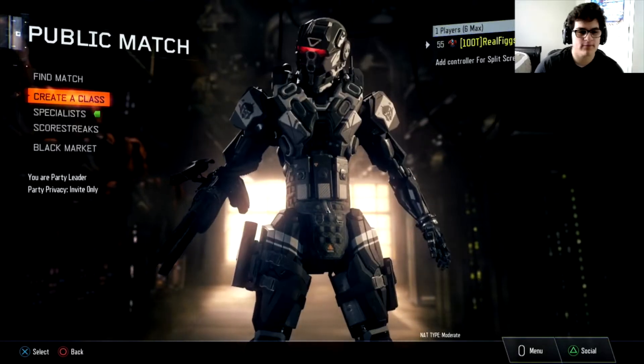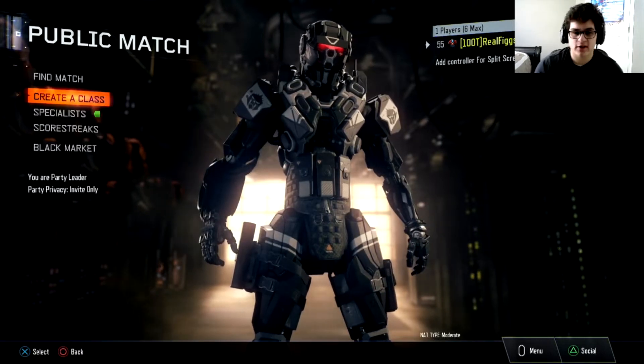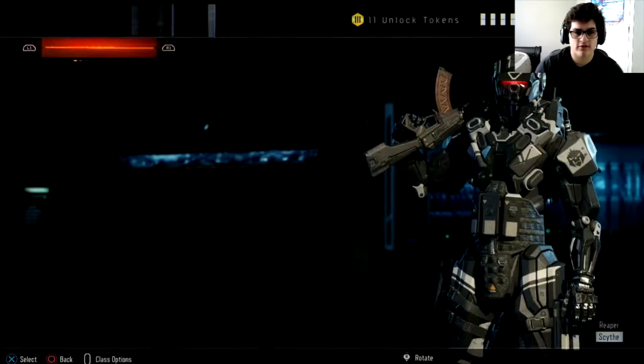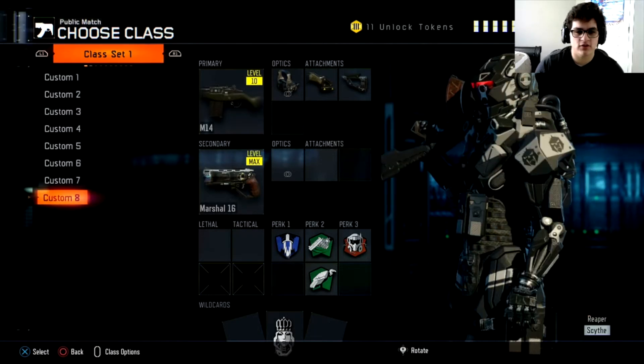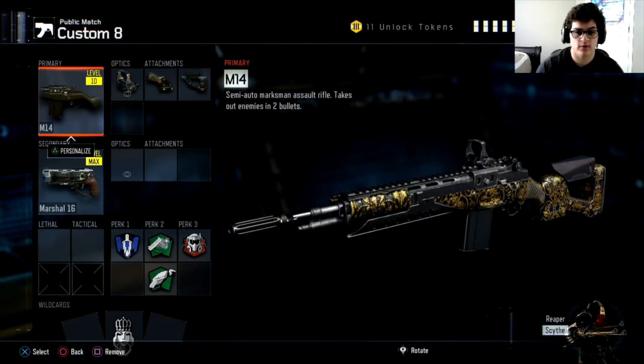Ever since they made Black Ops 3 free, a lot of new players have been joining this game, and they don't really know what the best guns to use are, and they don't really even know what the best attachments to use. So today, you guys have been asking me to do this. We're going to be taking a look at the M14. This is probably one of the newer DLC weapons that came out. I'm pretty sure this is the newest one. I'm not really too big of a fan of it, but we're going to go ahead and take a look at it. It's a fast fire rate semi-auto marksman rifle.